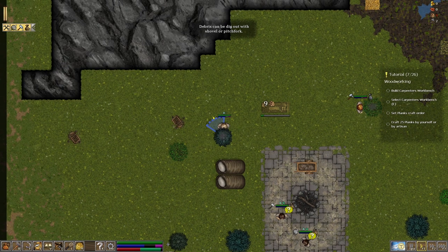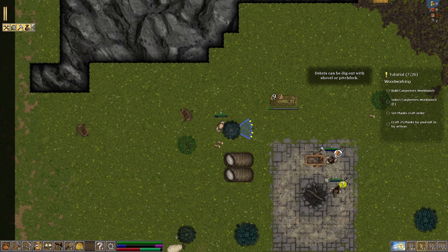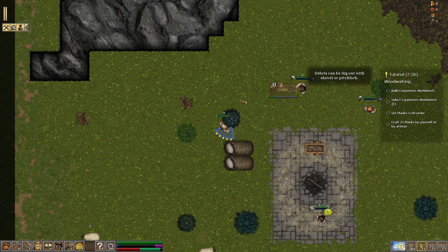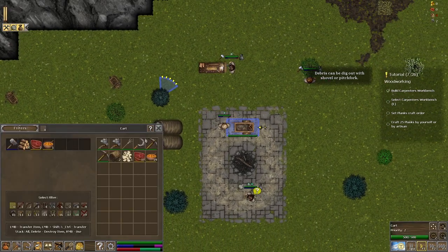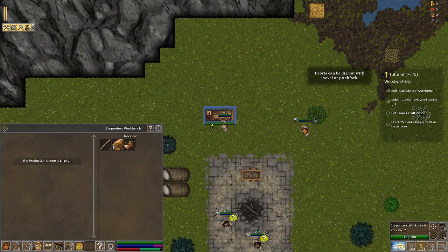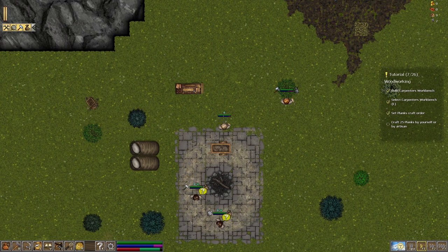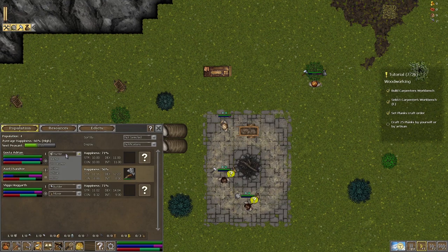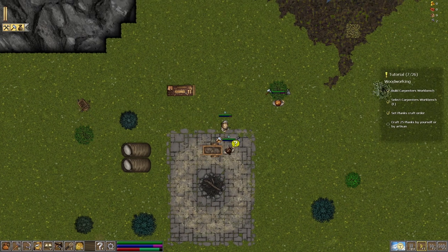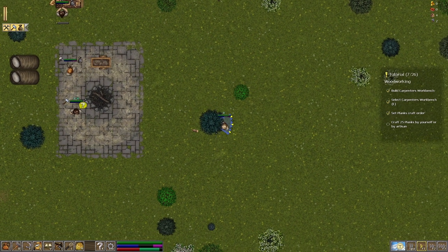Debris can be dug out with a shovel or pitchfork. The trees have to be cut from an angle. We're cutting down some logs here - our stamina is kind of low. Looks like he's already done building. Select the carpenter's workbench and select planks to craft. We can have a little slider - let's craft 25 of those. Craft yourself or craft until. We'll just do one for now. So now we just need to have it done by us or an artisan. Hunter, you become an artisan now - we'll constantly need logs cut down and planks made.